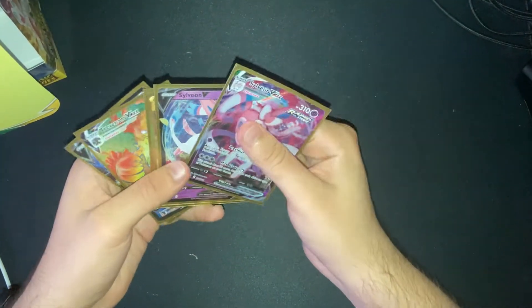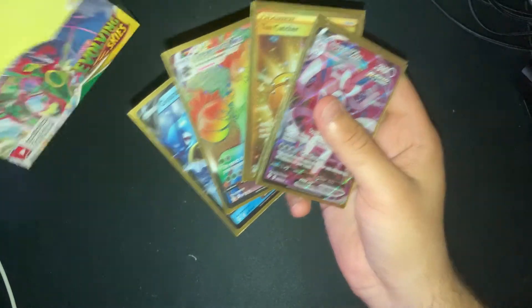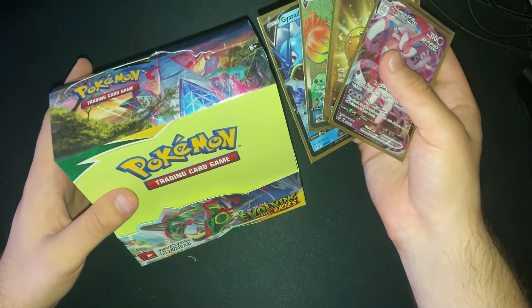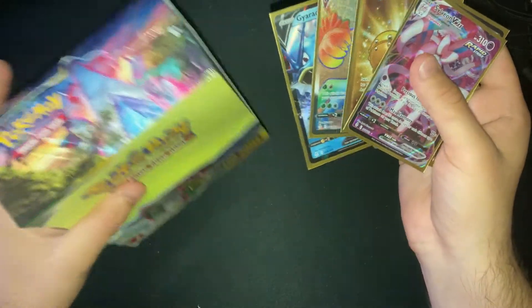Alrighty then, so several packs down, about half down for this Evolving Skies. I keep saying ETB — I mean Elite Trainer Box — I said the same thing, I meant Booster Box. Halfway down.